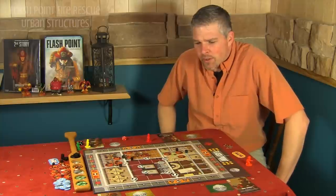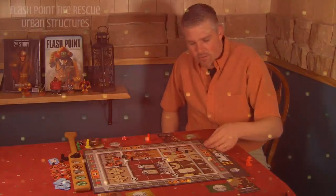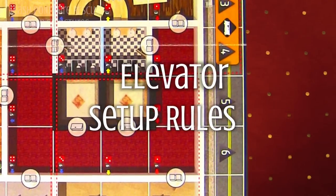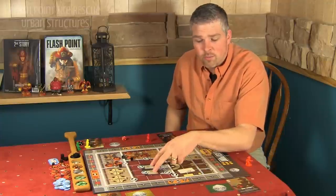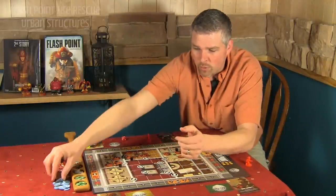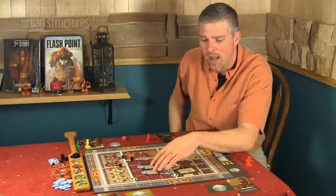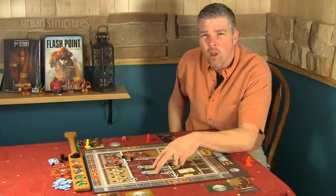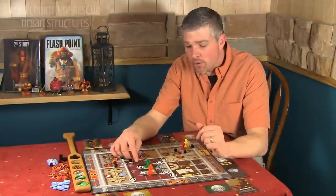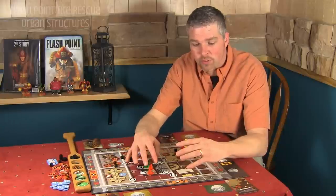A couple other side notes here. We don't have an ambulance on the high rise setup — we would only have a fire engine. If we are going to roll an explosion, a potential victim, one of the persons of interest — these blue tokens — or if we would place a hazmat or a hot spot in one of these elevator spaces, we would re-roll. Firefighters start the game with the option of starting in the elevator. The doors are closed on the floor with the fire, and so the firefighters would start in the lobby.